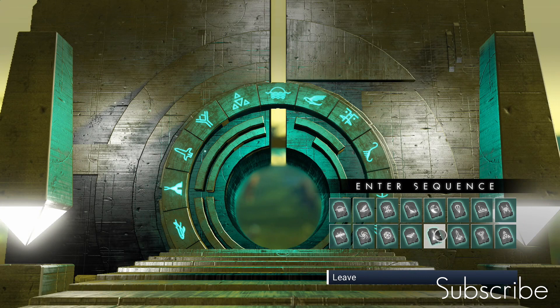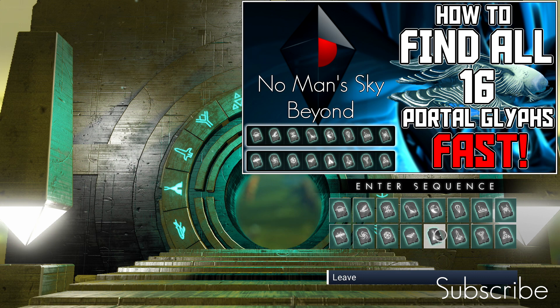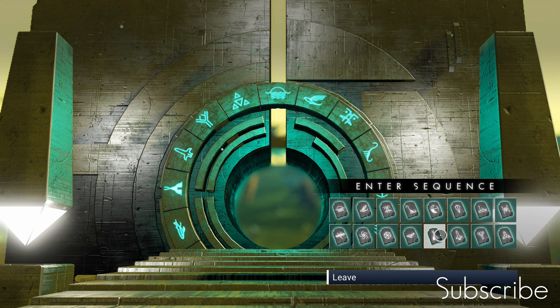You will need all 16 portal glyphs to get this ship. If you don't have those, go off and complete the Artemis quest. Or you can check out this video on the screen right now — that is an alternative way to get all 16 portal glyphs so that you'll be able to get to another system and find ships like these.